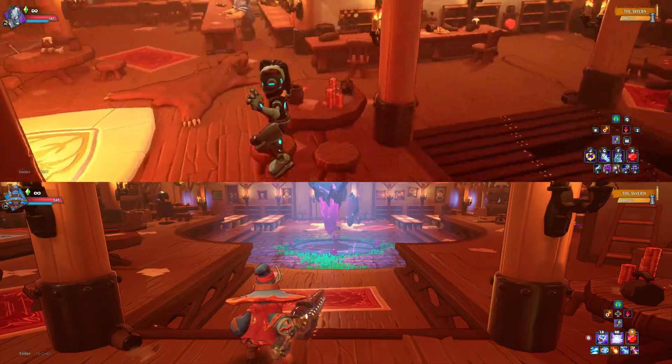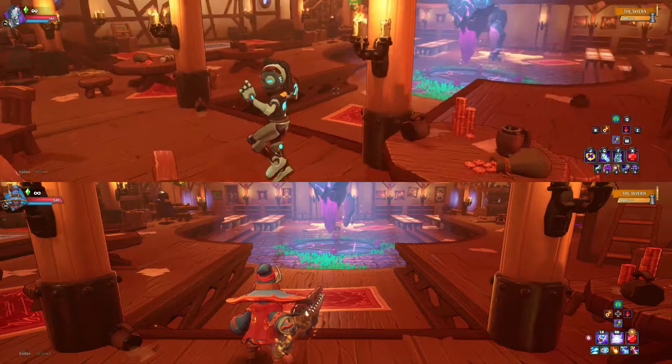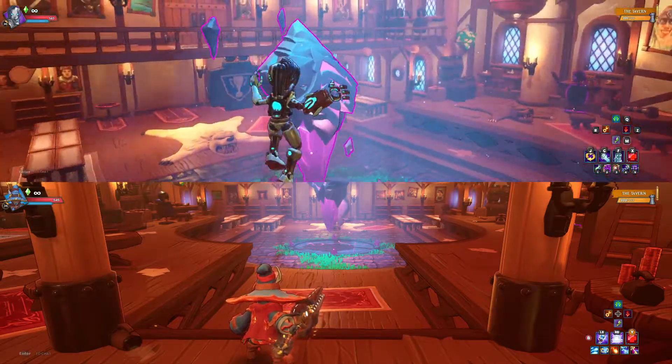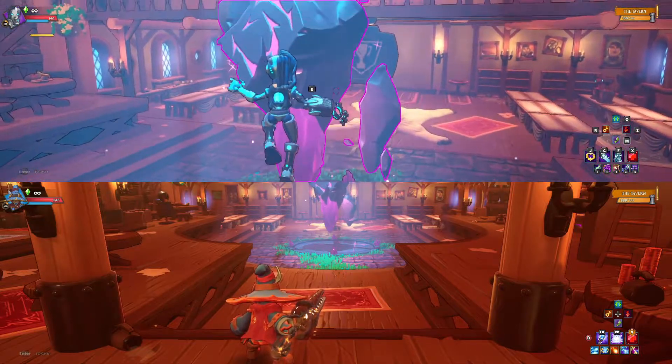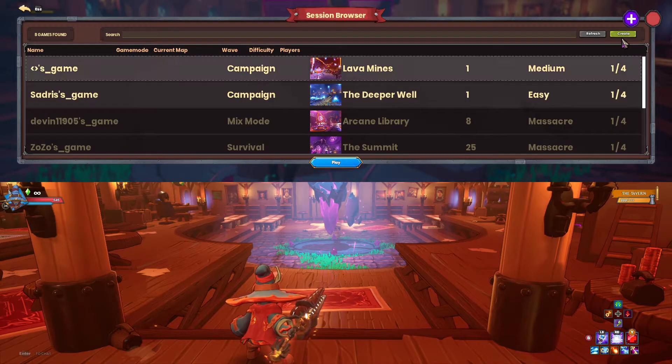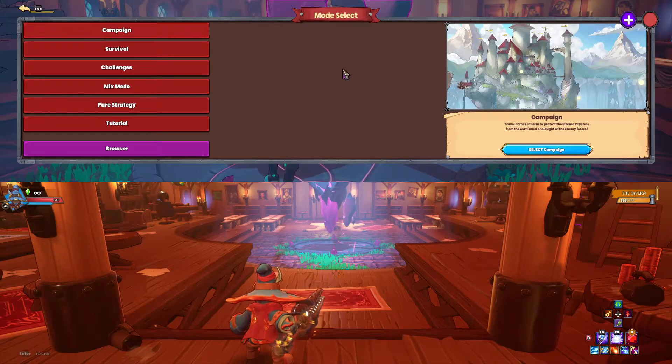You won't be able to see each other and you can't really get into the tavern together unless you do a mission. So on whichever instance you want to be host, go to the crystal, go to browser, go to create, and then start a mission.